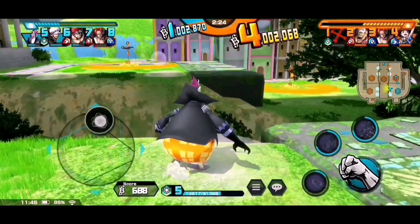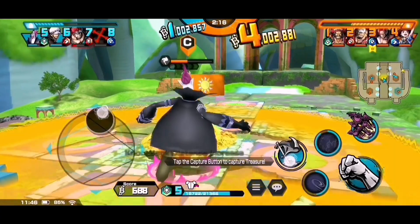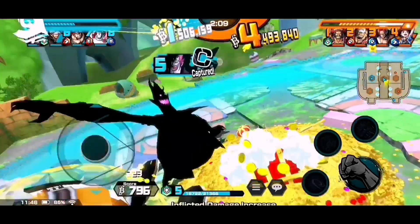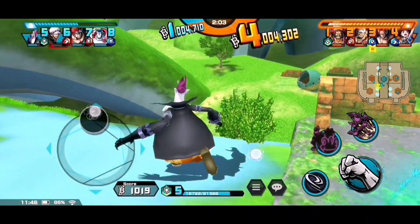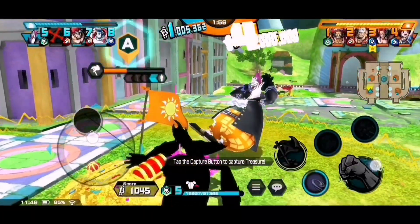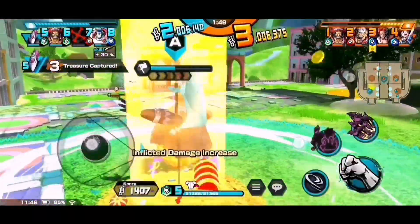I saw the C flag unguarded, so I'm gonna capture that C flag — the mid flag first. Nice! Then I saw we're down to one flag, and I'm going to capture their treasure gauge. Moria looks so cozy when capturing the treasure!